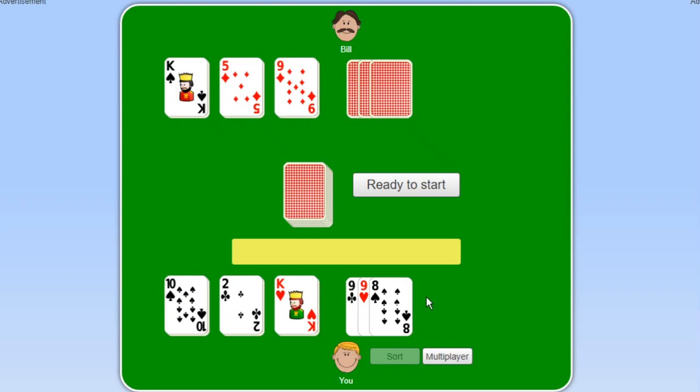Now that we've covered the basic rules — and that was a lot to digest — the gameplay is: place a card in the middle. If you have a card of equal or higher value, you can place it. If you cannot, you have to pick up all the cards in the middle. Remember, the objective is to get rid of all your cards, so you don't want to pick up the pile.